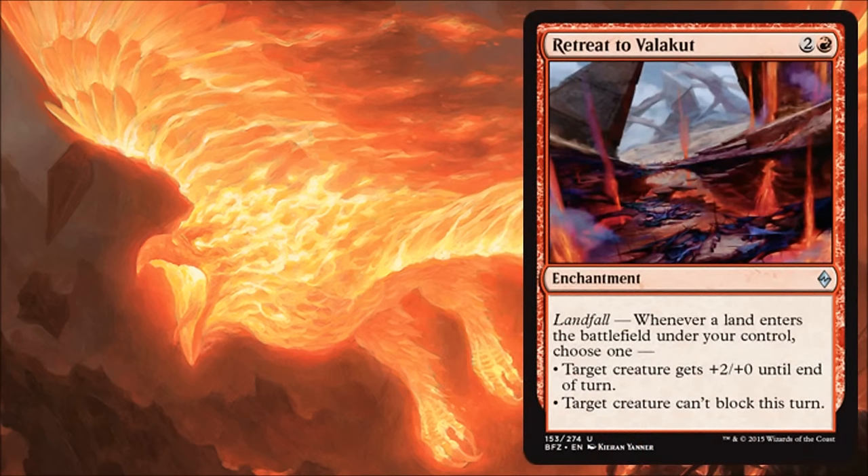Retreat to Valakut is another one of the retreats. The retreats have all been super powerful and super pushed. This one is good in the aggro deck because it can make a creature unable to block and it can also pump a creature, depending on which is more relevant. So this is fine in aggro. This one maybe feels the most niche out of all of them — if I'm not playing a super aggro build, I'm probably not running this, whereas the other retreats feel almost always runnable in almost any other deck. So this might be the least exciting of the bunch, but it's still pretty good. I can definitely see myself playing this in an aggressive deck.